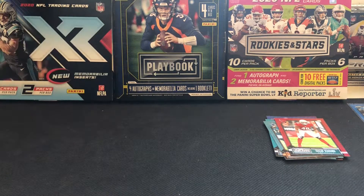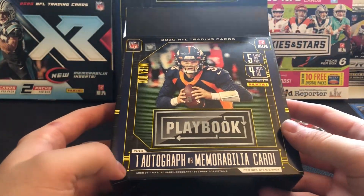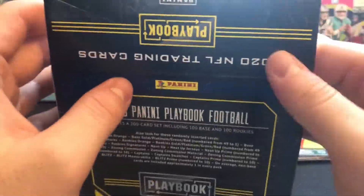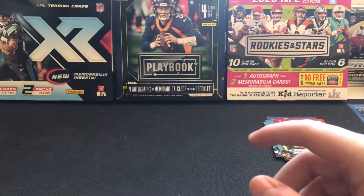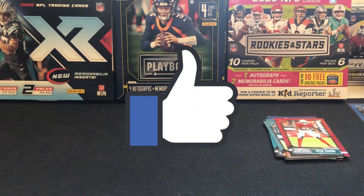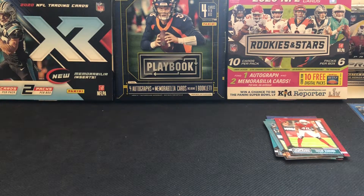With the Justin Herbert wrapping it up, that's gonna do it. Mega box — you do have the shot at the autos, did not pull one this time unfortunately, we ended up getting the swatch instead. But Playbook is again one of those lower-tier products that you can't really expect a whole bunch out of, but it's a fun rip nonetheless. Thank you guys for watching — if you liked it, please drop a like on the video, it really helps out the channel.